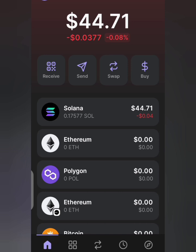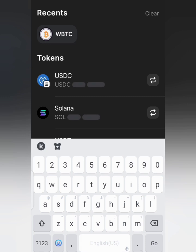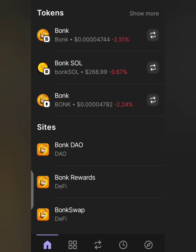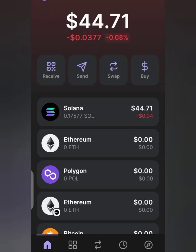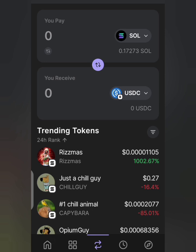So if you want to buy BUNK, let's search to confirm we have it. Tap on the search and look for BUNK before we proceed. Okay, we have BUNK here. Now go back. Tap on the two swap arrows — one pointing right and one pointing left. You can see SOL at the top and USDC at the bottom. Make sure you have funded your SOL, that is Solana.